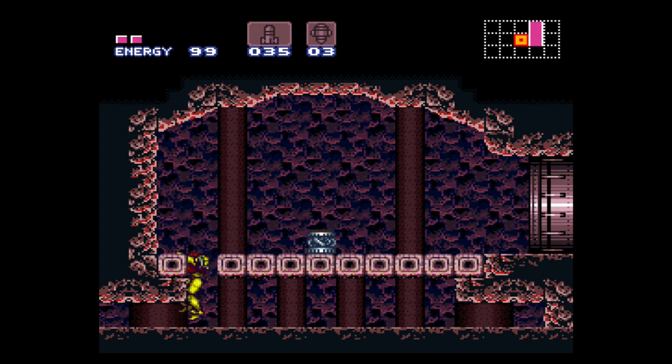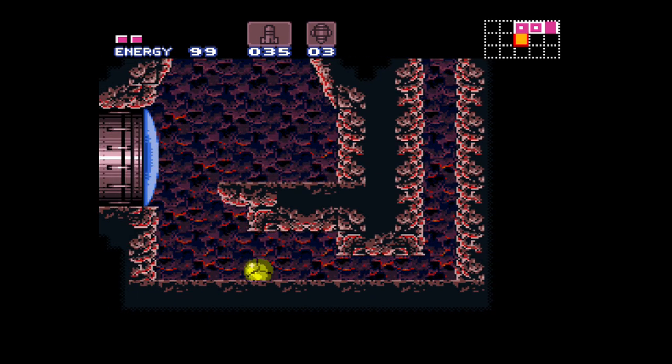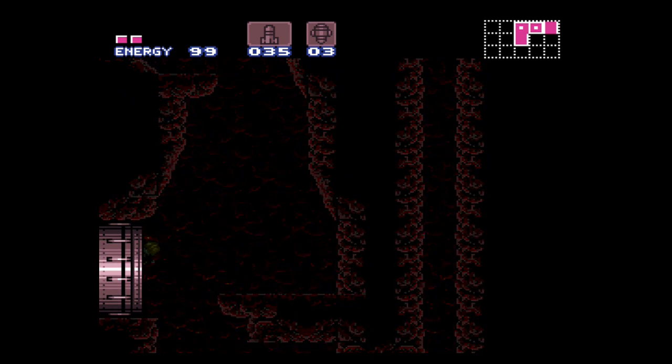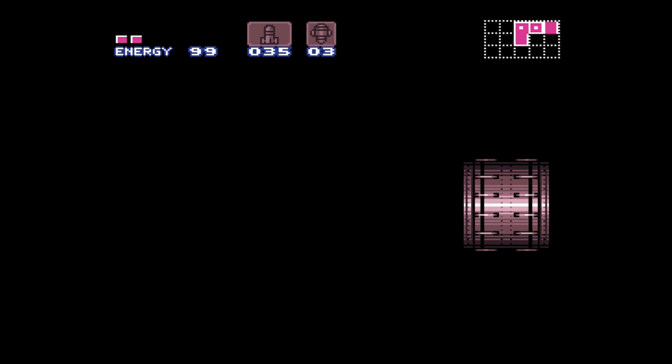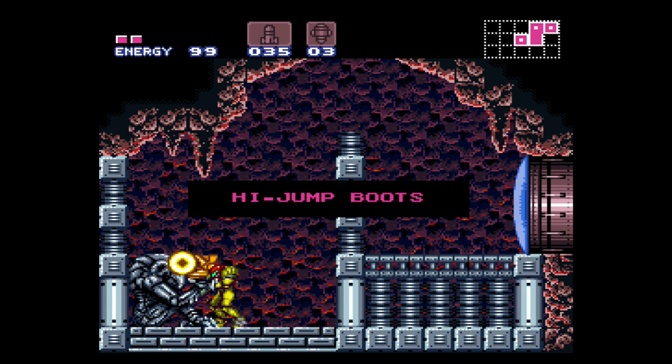Be sure to open the locked door first - as long as you do that, you don't have to go through it again, it'll always stay open. And in here is the big item, just on the other side of this wall: the High Jump Boots. No surprise - it doubles our jump height.